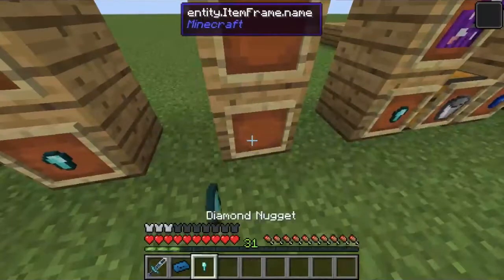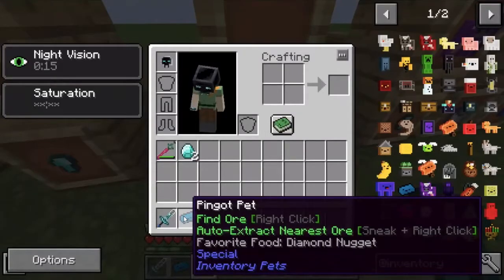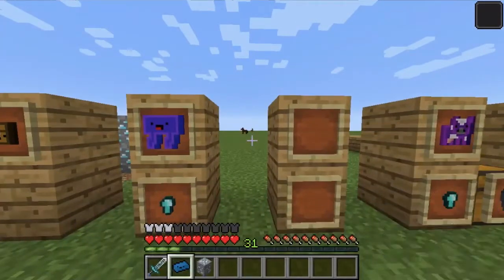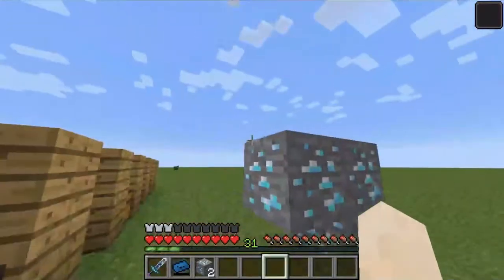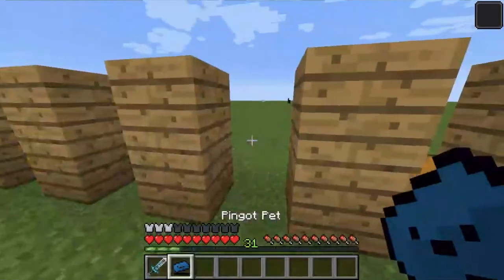Now, we have the pinga pet. It uses diamond nuggets and it finds and auto-extracts the nearest ore. When you right-click, it allows you to get different ores in the ore dictionary — basically any modded ore. As you can see here, it grabs them without breaking them and gives you the actual ore itself.